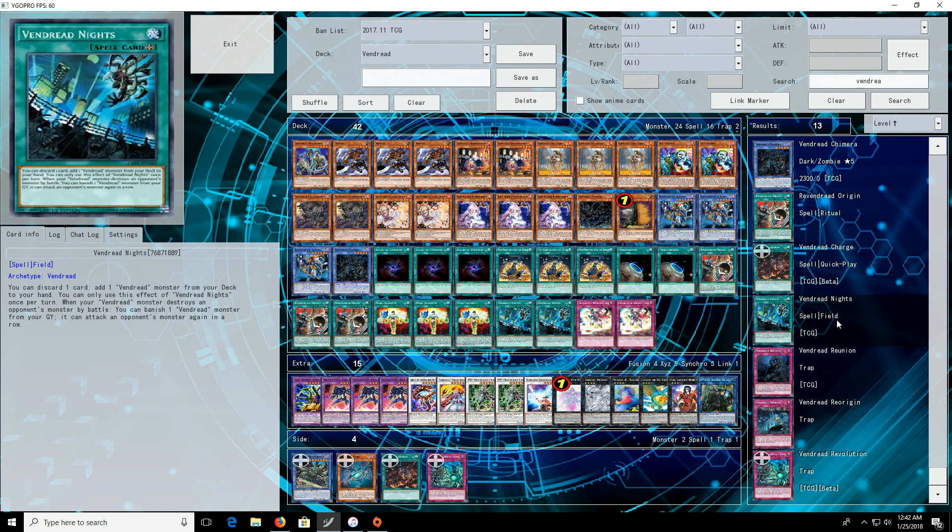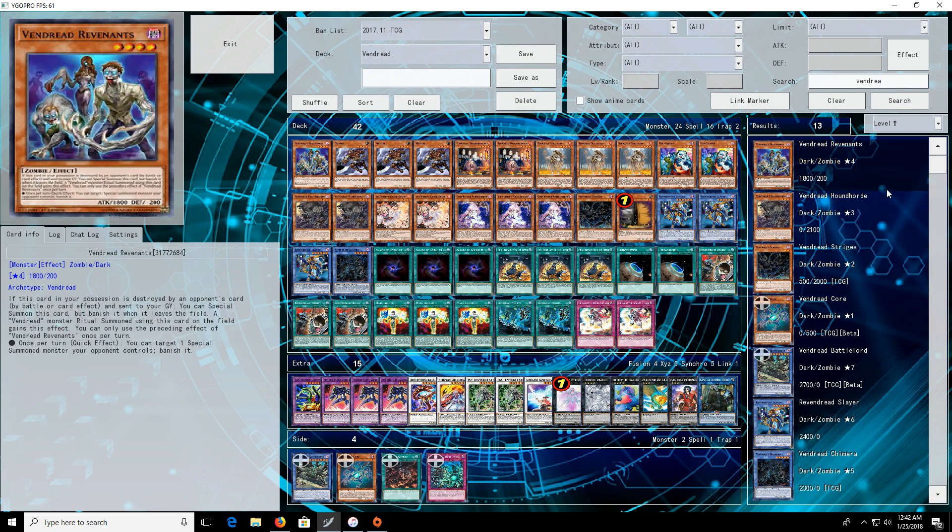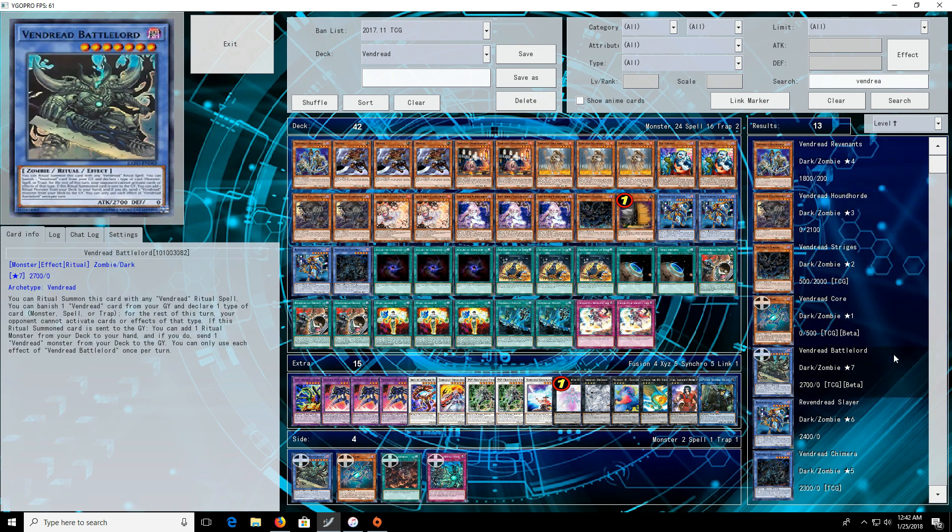I think the quick play spell Vendread Charge is a better card than Vendread Knights — although Vendread Knights is searchable off Terraforming — because Charge makes Vendread Revenants a lot more playable than it was before. Vendread Battlelord is still a good card. Your opponents are still going to be doing things during your turn in this game. There are very few decks, if any, that don't play on your opponent's turn, and Battlelord will definitely have moments where he's good. I don't know if he's a 3-of or even a 2-of, but he's definitely at least a 1-of and searchable off Preparation of Rites.